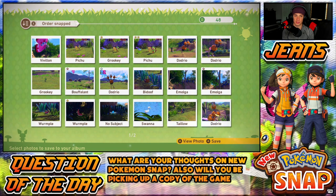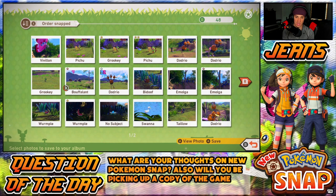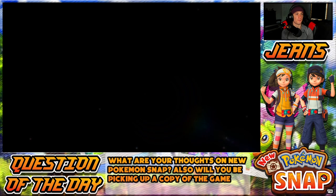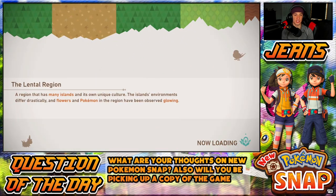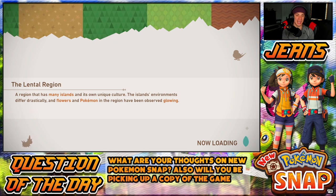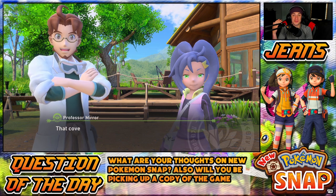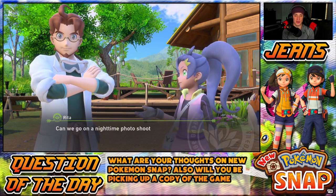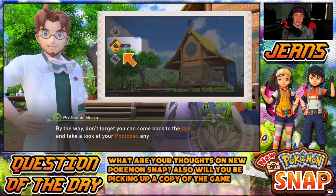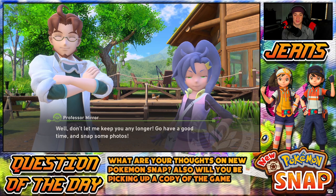After research trips you can choose photos to save to your albums in your space in the lab. I don't think I care too much about that right now. Let's go back to camp and see what that's all about. In the lab there's: Photodex, my space, the internet, and my research camp. I think when you do the internet portion you can post photos, add filters or accessories to your Pokémon, and have other people like and rank them. Let's check out the Photodex real quick.